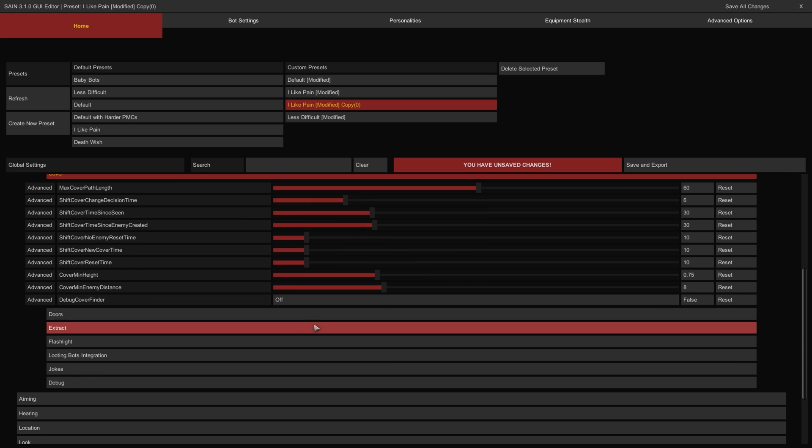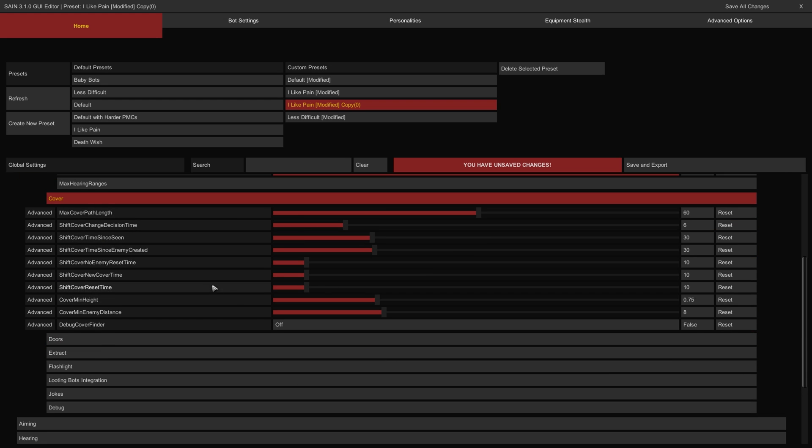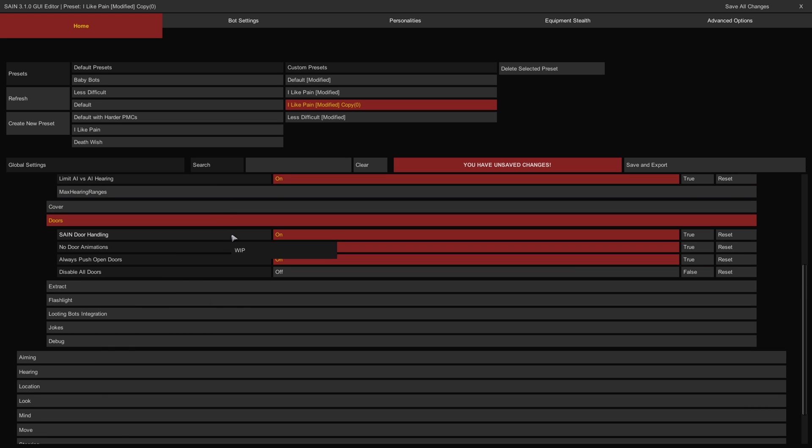The Cover Group consists of advanced parameters for fine control over how bots find and use cover in raids. The Doors Group: the SANE Door Handling Toggle is currently a work in progress and controls whether SANE has any influence over bots using doors in raids. The No Door Animations Toggle controls whether bots use the interaction animation when opening and closing doors. The Always Push Open Doors Toggle controls whether bots can open doors in either swing direction — if off, bots can only open doors in their intended direction; if on, bots can sometimes avoid getting stuck by forcing the door open in the opposite direction.